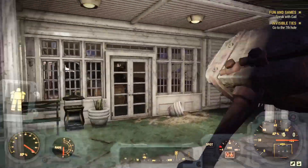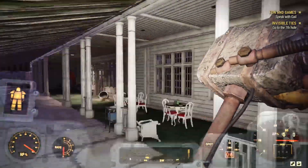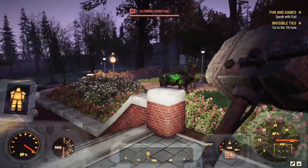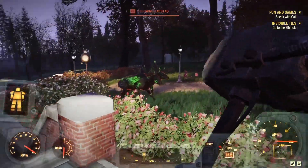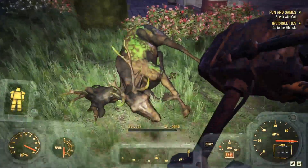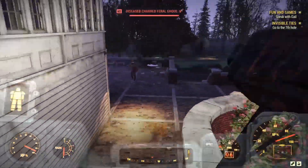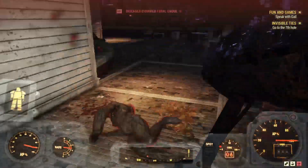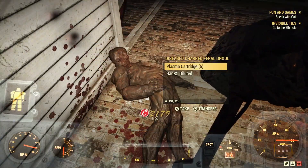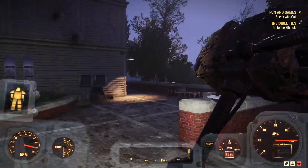We got to go to the seventh hole and we got to be careful here too because if I remember correctly, White Springs has got a ton - oh look at this glowy dude, rad stag! It's a little baby one. You had a baby, why are you attacking me? I was just checking out your baby, dude. There's a ton of them - this is where you drop the nuclear bombs and then you just come here and farm these guys forever.